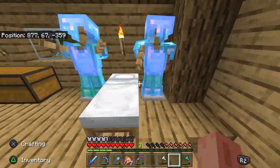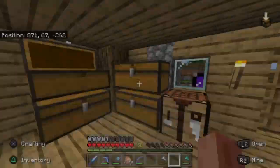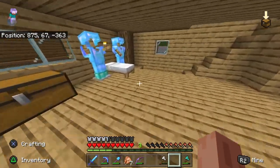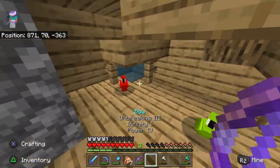I have two enchanted sets of diamond armor. And a nice little balcony to overlook my farm and my pond. Now if we come up here, I've got my two parrots, Florence and Frank.